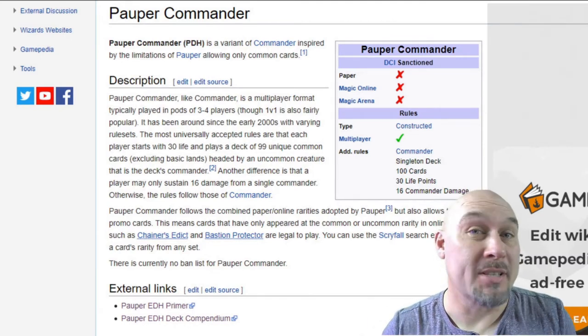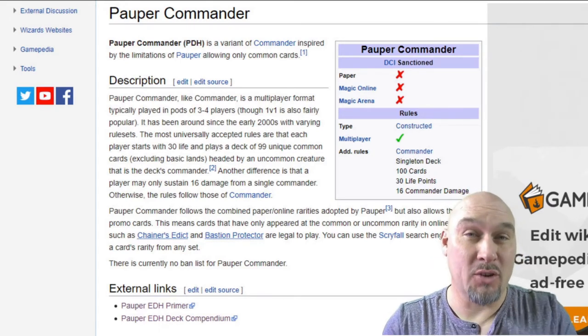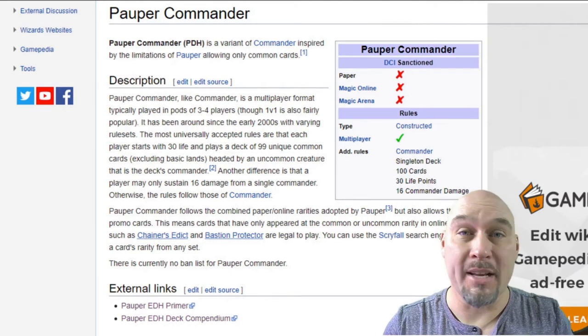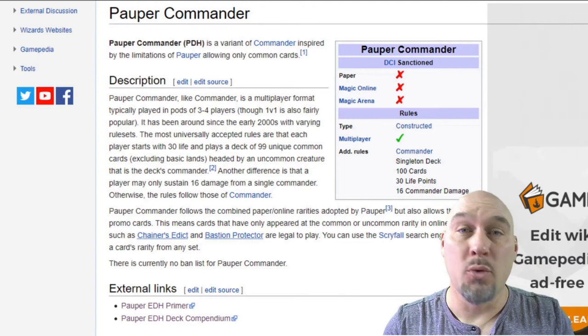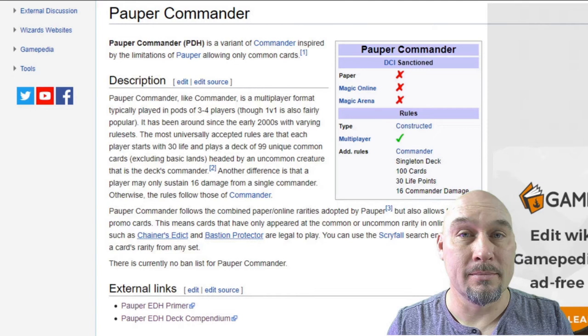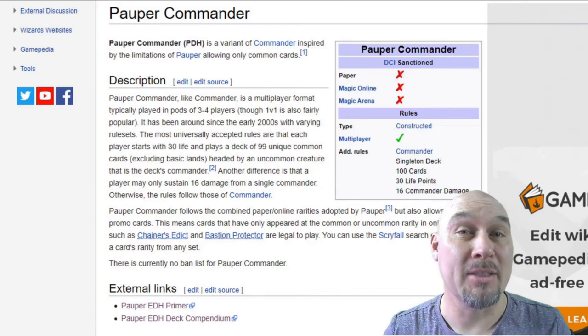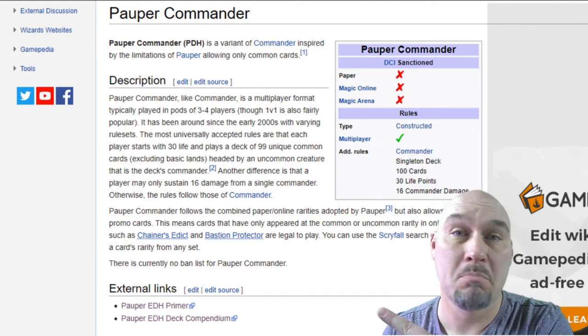Everything about Pauper Commander is as you would expect it. The main differences that deviate greatly from what you would normally see in a regular Commander or EDH game is that the life points, instead of 40, have been reduced to 30, with Commander damage lowered to 16 instead of 21. And probably the most amazing thing about this format is that currently, at the recording of this video, there's no ban list.